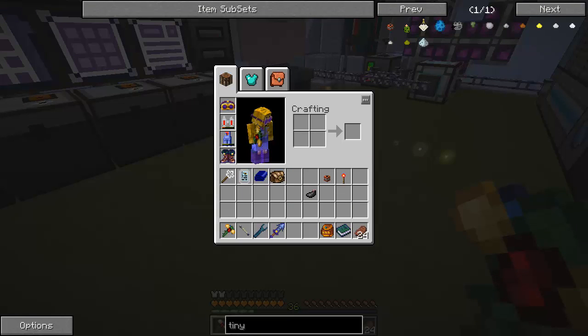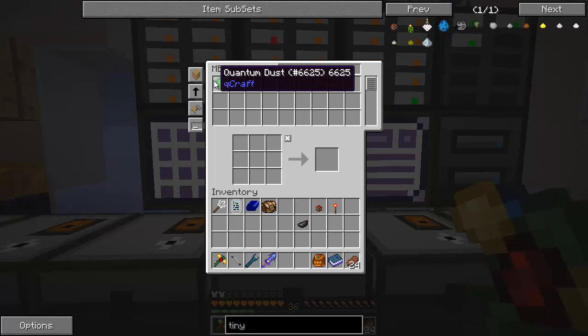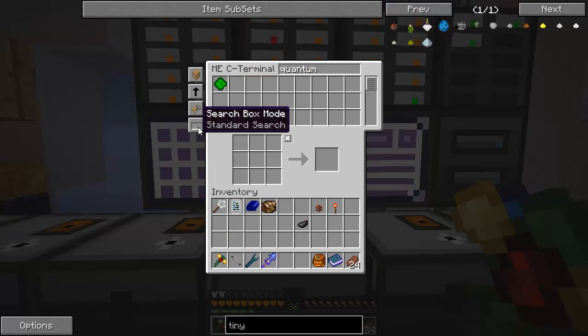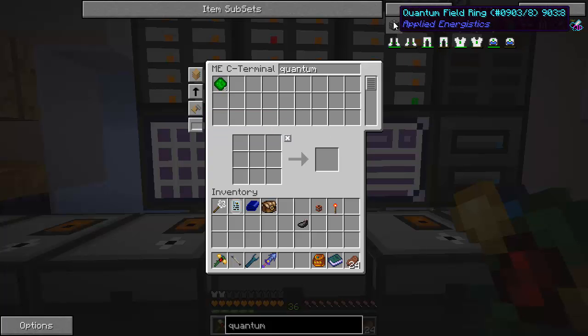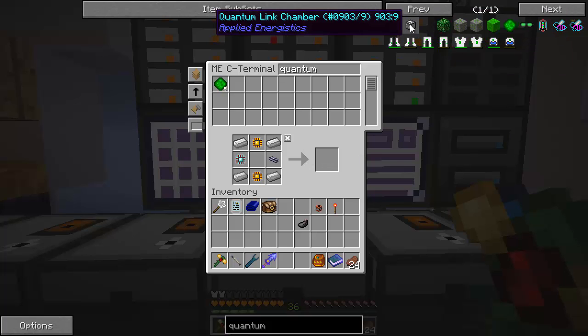Now for the other parts of the system we need: the quantum network bridge. It's a multiblock structure and we need eight quantum field rings and a quantum link chamber. Let's go into the system and look up quantum. Quantum field ring — I need eight of these guys. I doubt I have all the stuff for it. What about the link chamber?